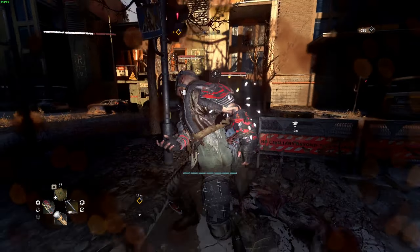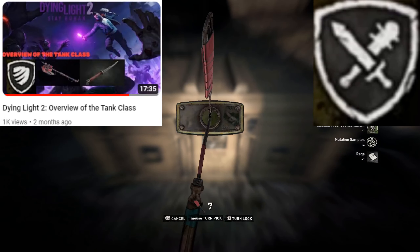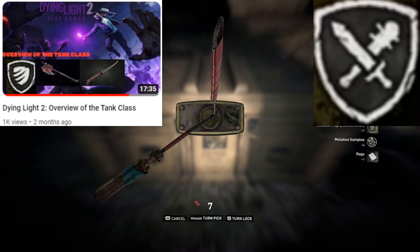Today we're going to be talking about the Dying Light 2 gear armor — the brawler. I'm going to be talking about its effectiveness and its weak points, the same way I did with the tank video. We're going to be talking about the differences between them and which one you should be using. I'm mostly going to be talking about the brawler pack because it's basically the younger brother of the tank.